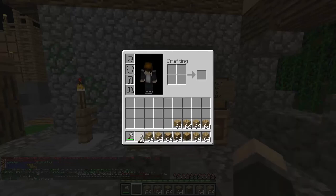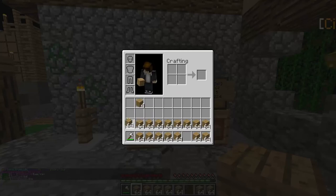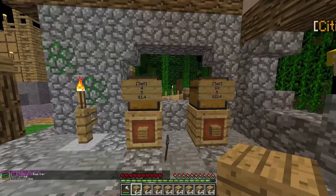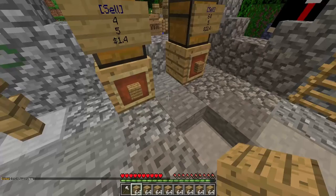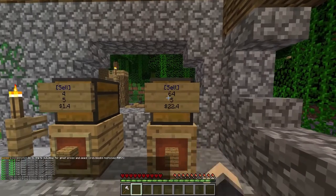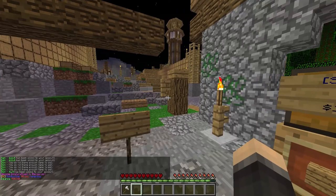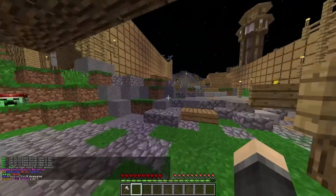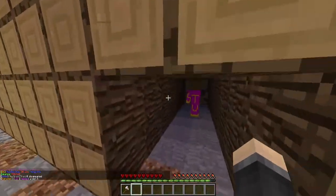Whoa, where'd that come from? That's not mine. Would you look at that — that's a lot of wood. I'm just going to take this axe and combine it with that and we have a brand new axe. So we're going to hold down on this — slash balance. $363. I'd say that's pretty good for a newbie, anyway.